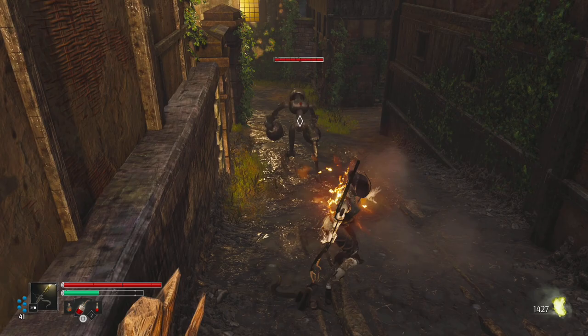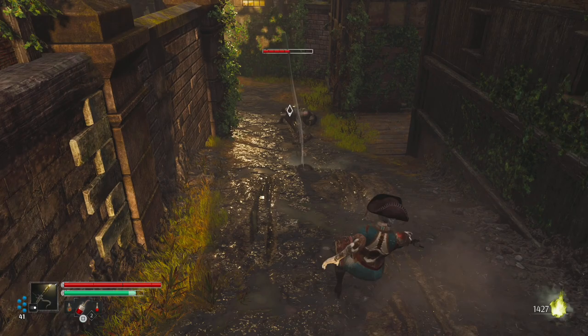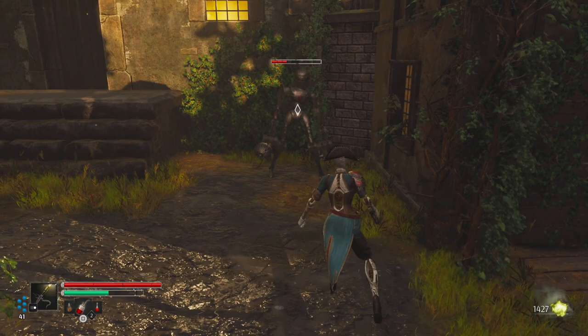You'll find that walls act like shields for both sides, so if the enemies try to fight you through the wall the attack shouldn't hit you, which is quite nice. I guess it's to avoid a lot of the things we do in Souls games where we try and clip through walls. But sometimes it can be problematic when it misinterprets where the hitbox should be. So just bear that in mind when you're fighting in some of these tighter areas.